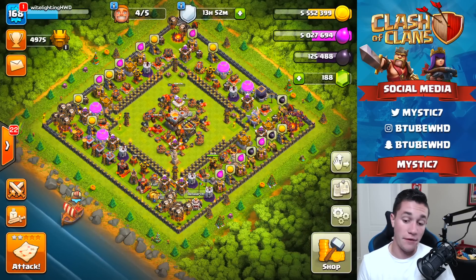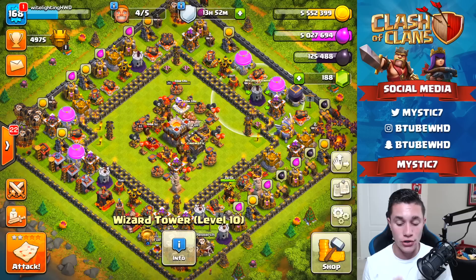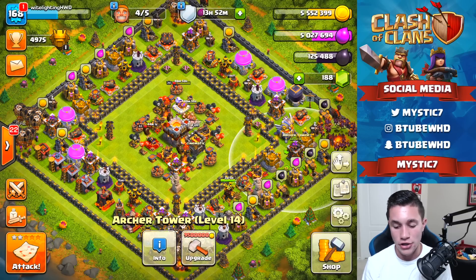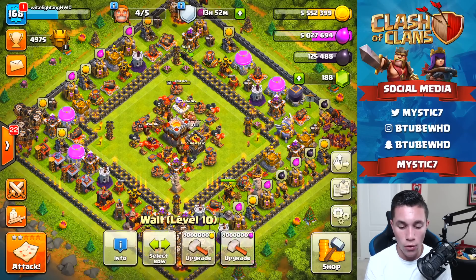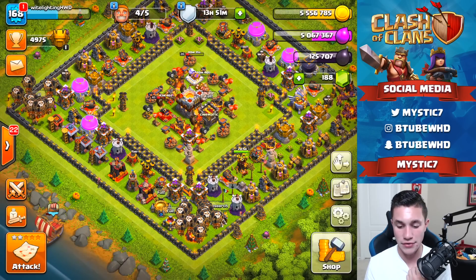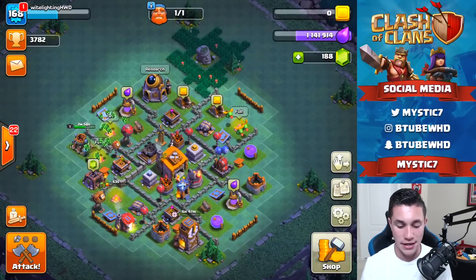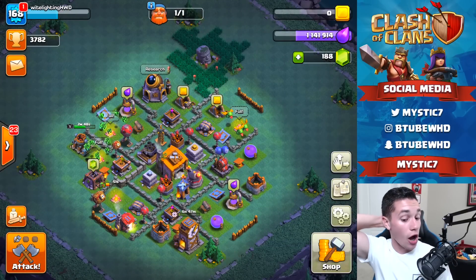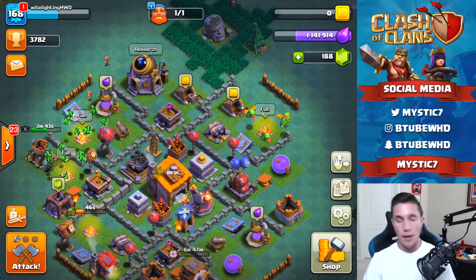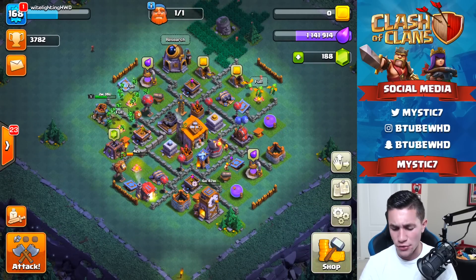We're down to zero gold in this base, 5.5 million on the main base. We have a ton of farming to do on the main base - all archer towers need to get to level 15, still working on Teslas, cannons also now can go to level 15. And on the second base obviously we have a ton to farm here. I will be gemming this up but not crazy - we're going to slowly farm it.